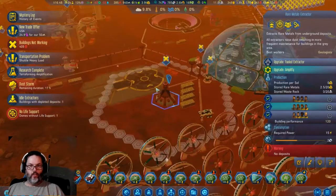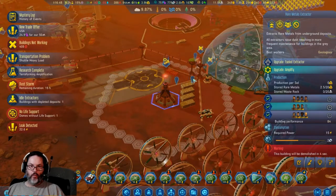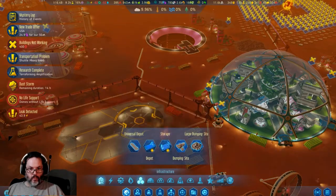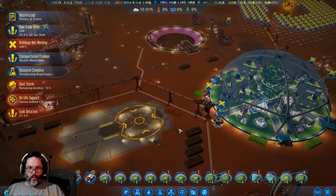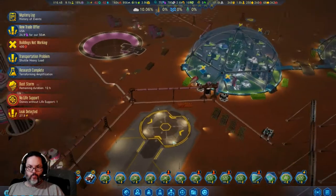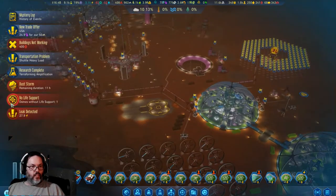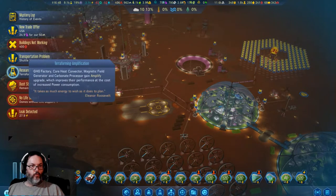Idle extractor rare metals — alright, blow you up. Salvage out that power cable. Let's check: we've got a dust storm in 11 hours, leak — that'll get fixed. Terraforming, anything else to catch up on.